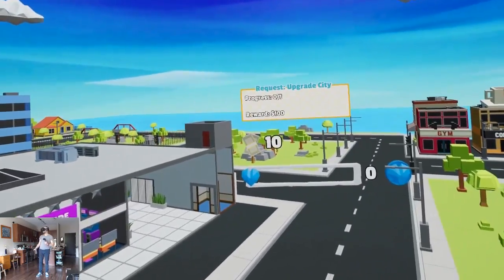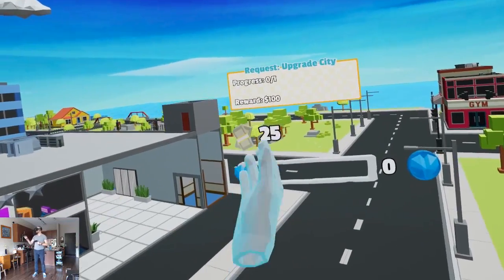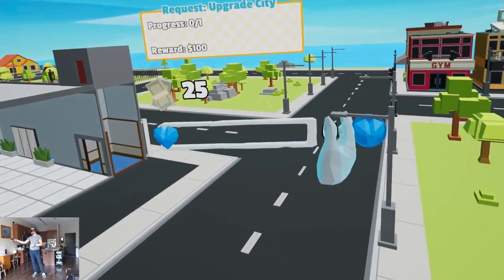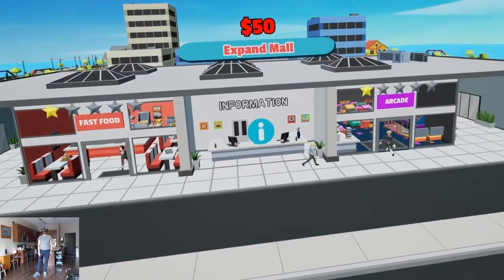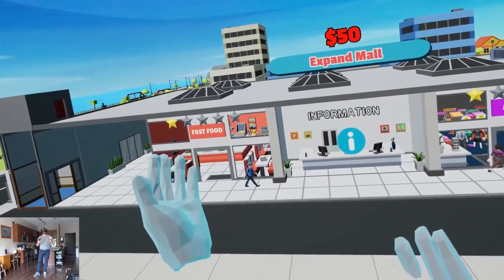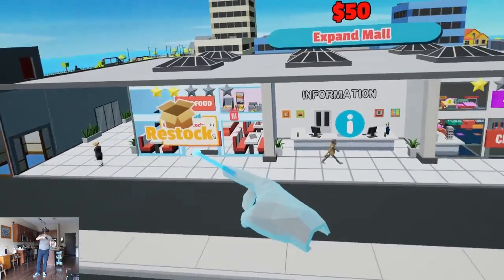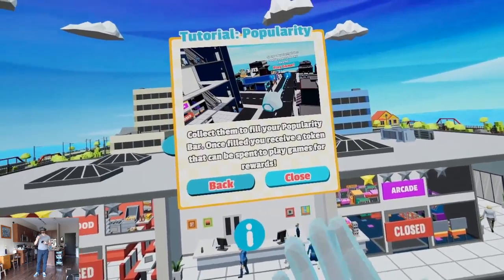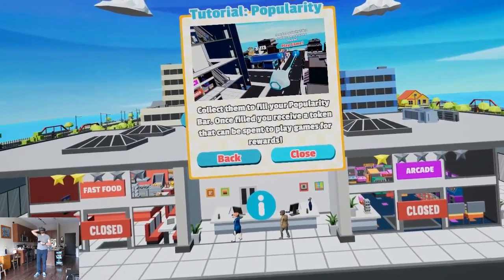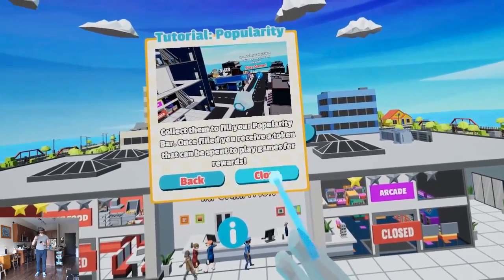So now I need 100 bucks — or actually, 50 bucks to unlock the business upgrade for the city. We'll have 50 bucks in no time. There's a heart meter; I'm not sure if that's the heart of the mall or the city. I feel like we have some synergy here — get some junk food, play some games. These two things really go hand in hand. Popularity! You gained popularity. It's produced when restocking or leveling up stores or helping shoppers. Collect them to fill your popularity bar; once filled, you receive a token to play games for rewards.